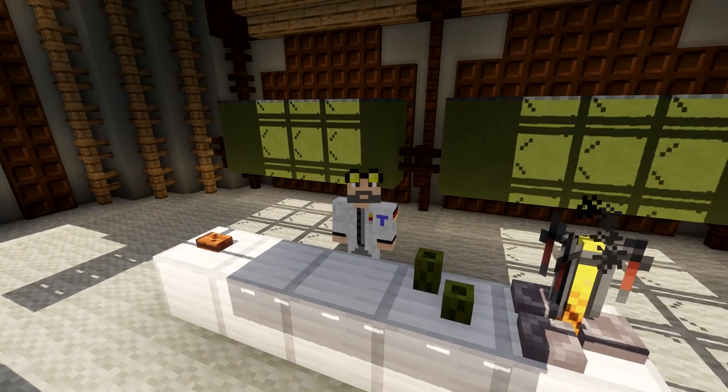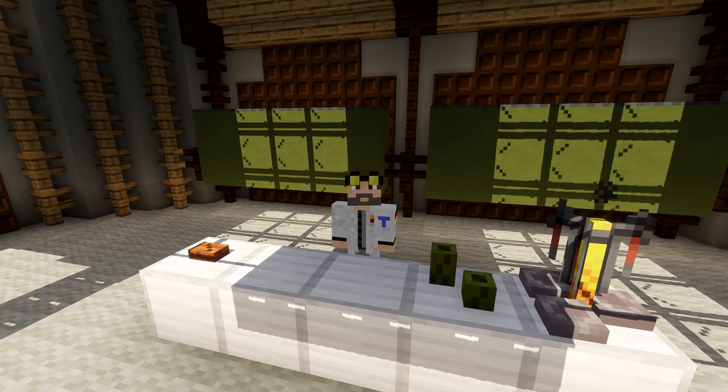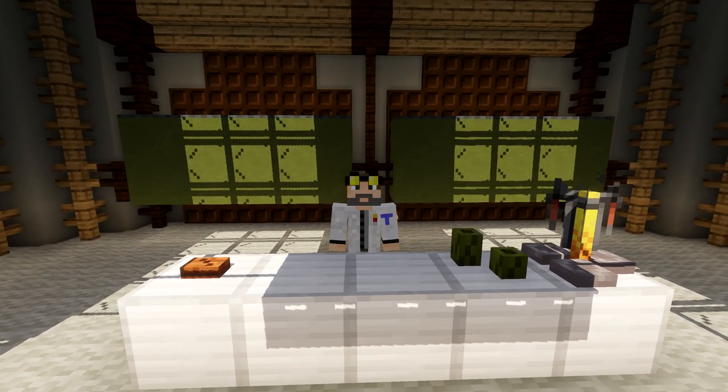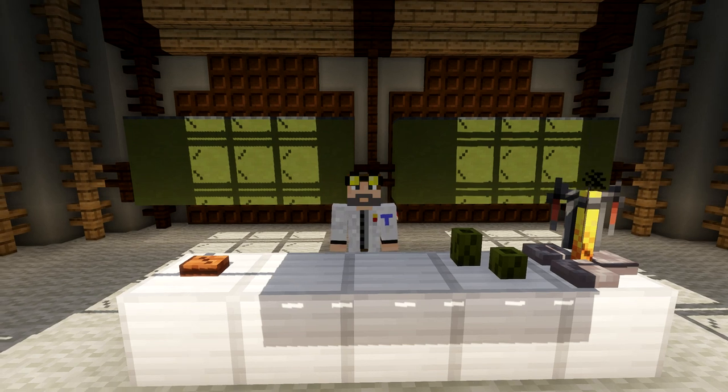Hi everybody, Tektor here and welcome to Techversity. I'm gonna show you a simple and yet very useful redstone contraption that allows you to take out exactly one item out of a chest. The use case would be, for example, if you want to order one Shulker box from your farm or from your central storage system via your pipeline by just the push of a button.